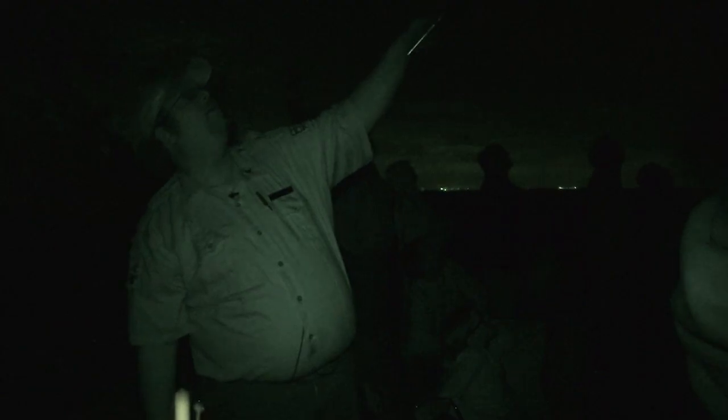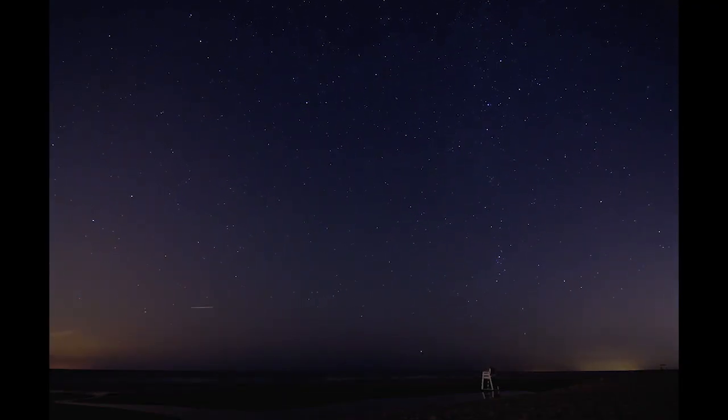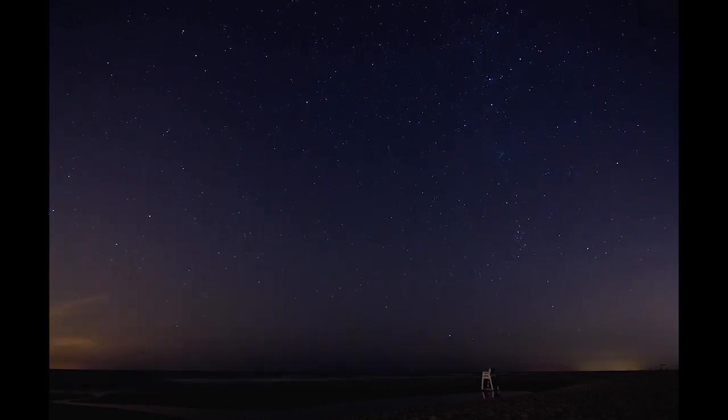North Star Polaris makes up the Little Dipper. The handle is crooked — it comes up and there's the pot. It always looks like one dipper is pouring into the other. All the stars will appear to circle Polaris through the course of the night, going around it.